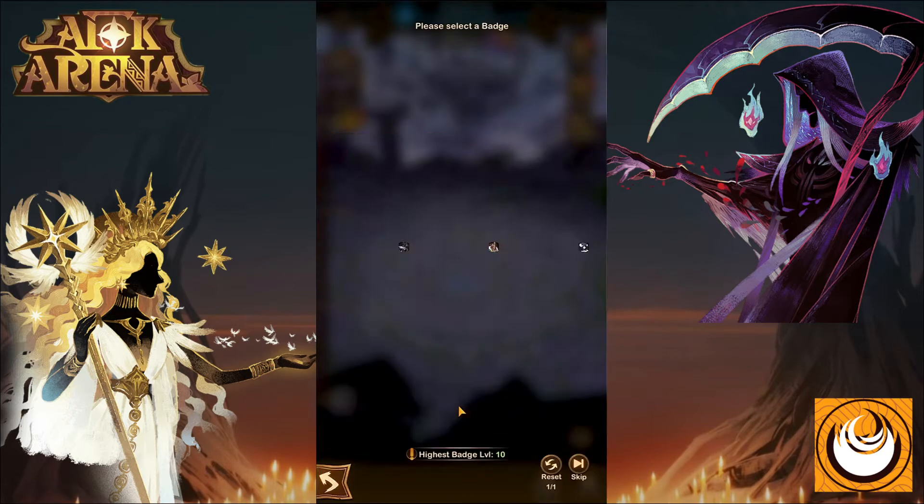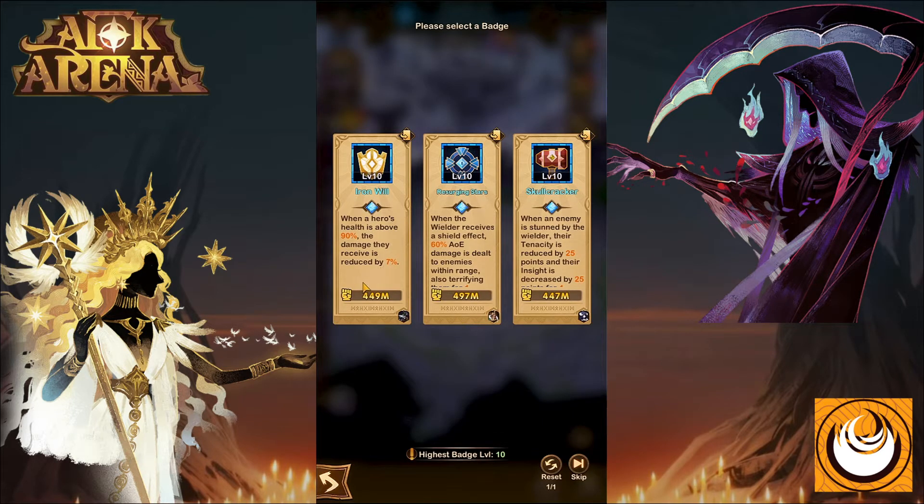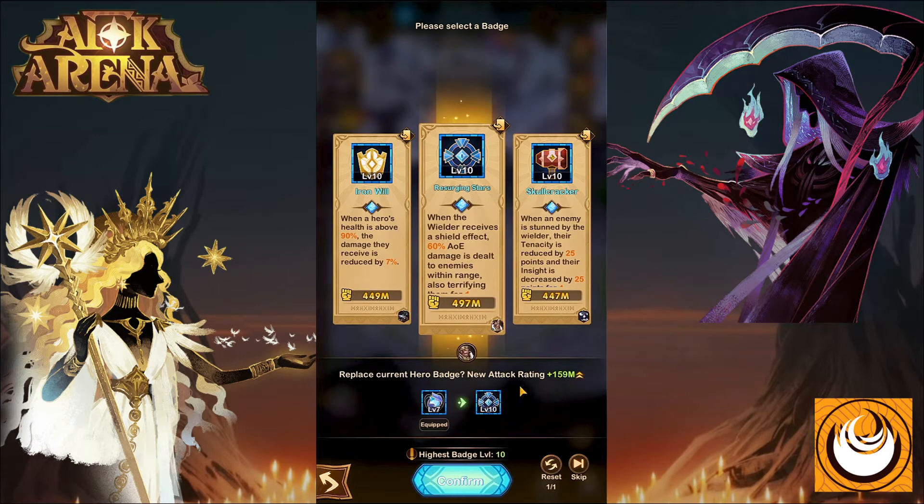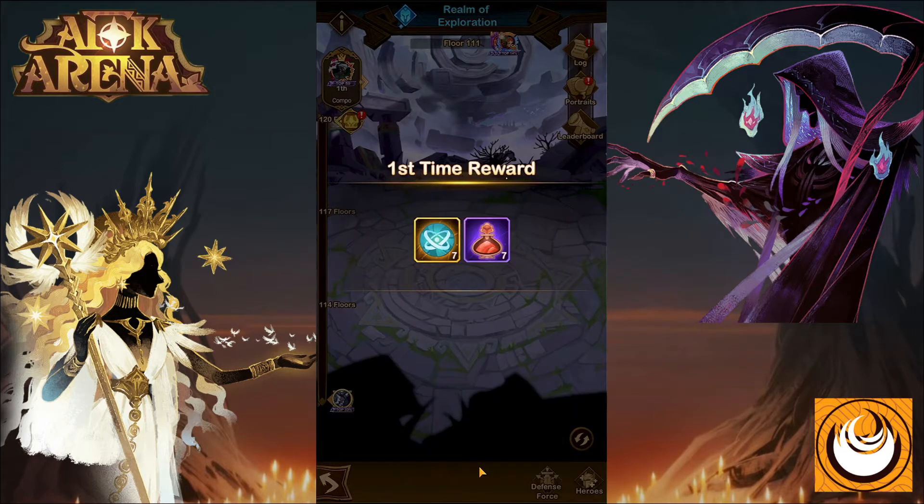We claimed victory and gained a couple of badges. These badges can be used to upgrade your heroes. If you click on a badge, you can see its effects as well as the power it gives to your allies. This hero already has a level 10 badge, but by equipping a new one, I can upgrade it between level 7 to level 10. Simply click confirm and the hero's badge will be upgraded.